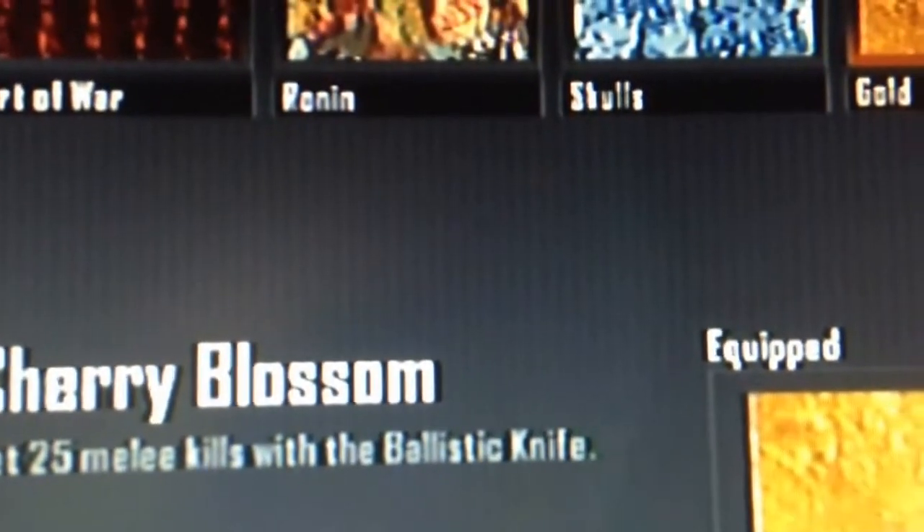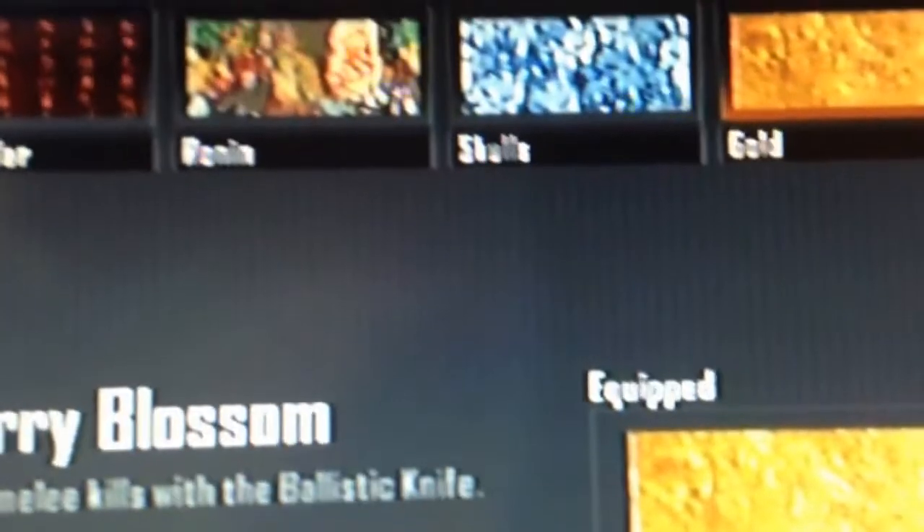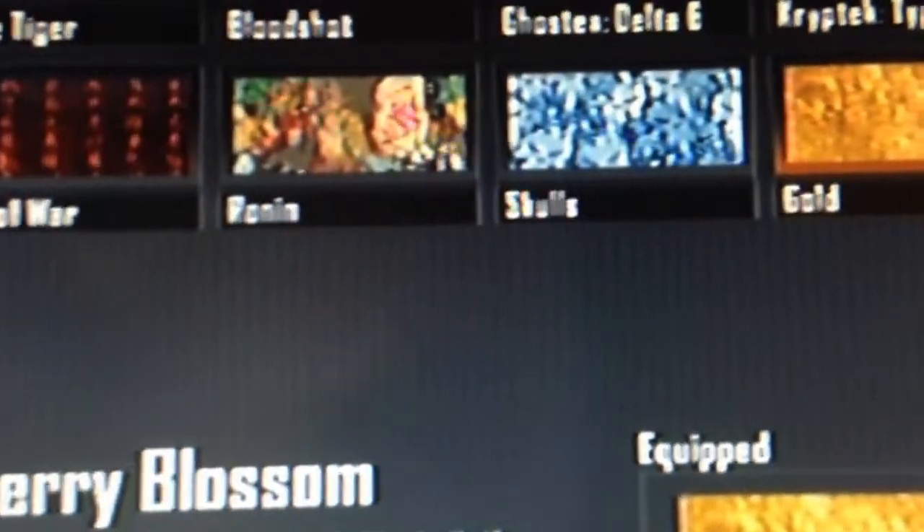Next one is cherry blossom, which is really easy. You just have to get 25 elite kills with the ballistic knife. It's probably actually the easiest one. You just play the game and you'll get them.